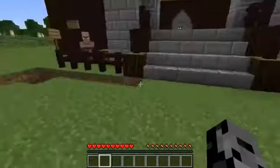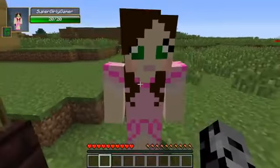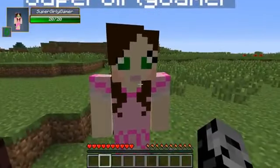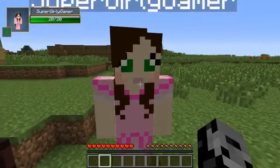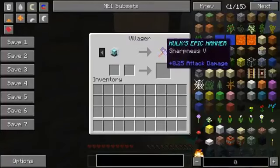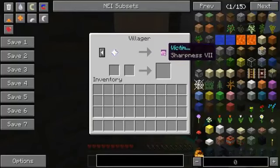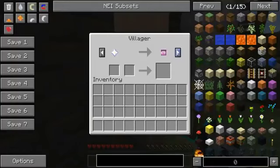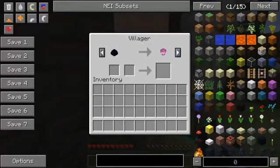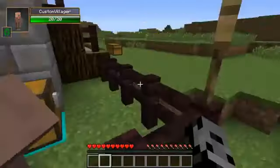This is the block we're using today. For a beacon, you get them from random drops - no wet beacons allowed in this game. For a beacon we get Hulk's Epic Hammer, 8.25 attack damage, plus it has that cool ability. For a nether star we get Sharpness 7. For a dragon egg we get Flower Pot to the Head, Sharpness 6 - it actually lights things on fire.